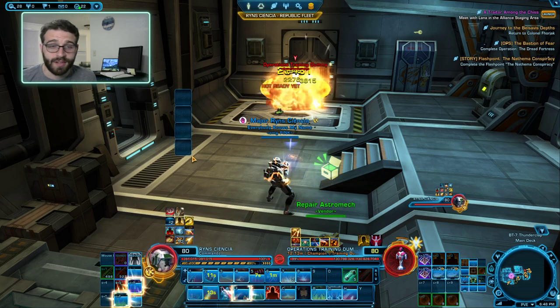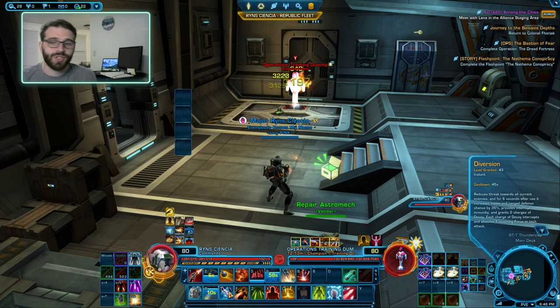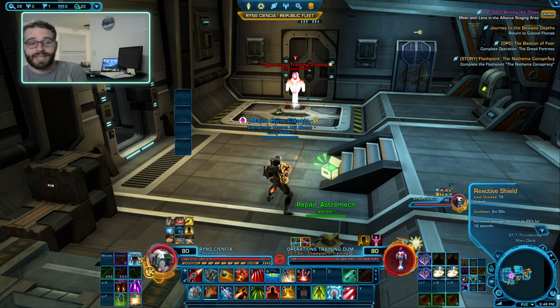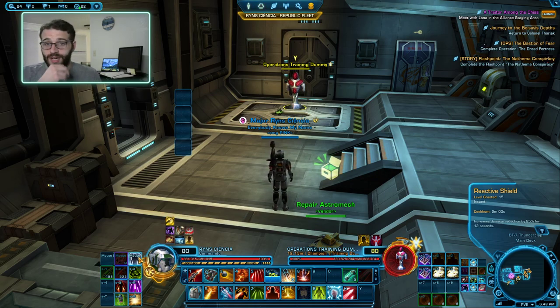Speaking of defensives, let's talk about our defensives real quick. We have a fair bit of decent defensives. We already mentioned Diversion, which absorbs two Force and Tech attacks and gives you a 35% defense chance, which is very nice. Our most foundational defensive cooldown is Reactive Shield. Reactive Shield gives us a flat 25% damage reduction for 12 seconds, and every time we're attacked with Shield on, we build a stack of Trauma Regulators, which heals us for 4% per stack. Do note: if you die with Reactive Shield on, it won't give you the healing, so click off your Shield buff to get those healing stacks if you need to — it's better than being dead.